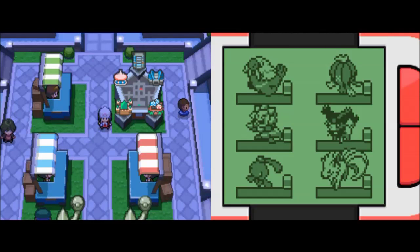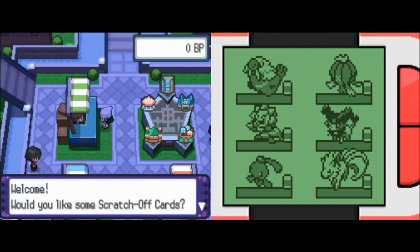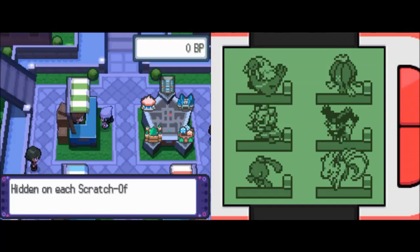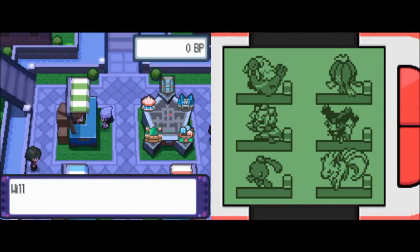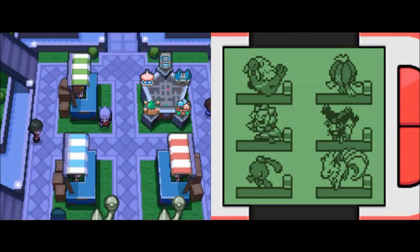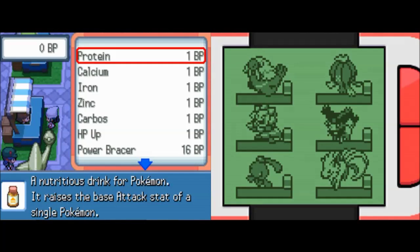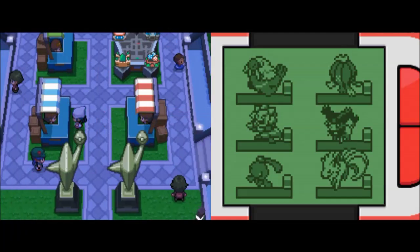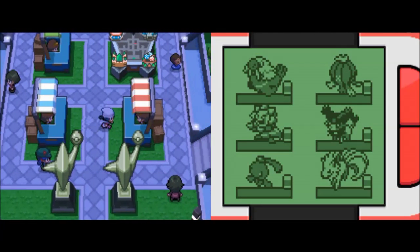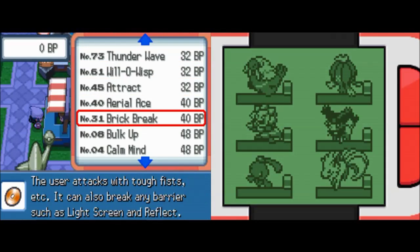At each battle facility, if you battle enough and win battles, you earn battle points which can be exchanged at these three booths for different items. This one has scratch-off tickets which have like special prizes on them. This one has basically things for effort values and a few battle items - like a few really good ones in there. I feel like this one's the one for TMs - yes, it is.